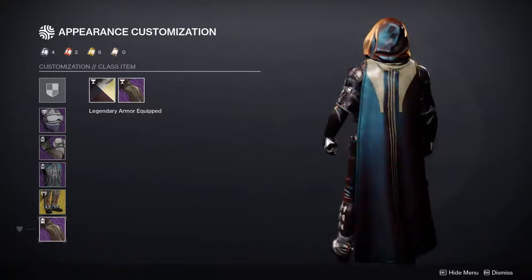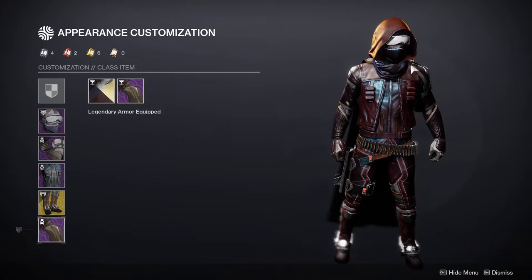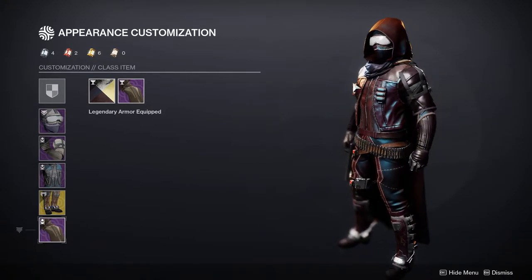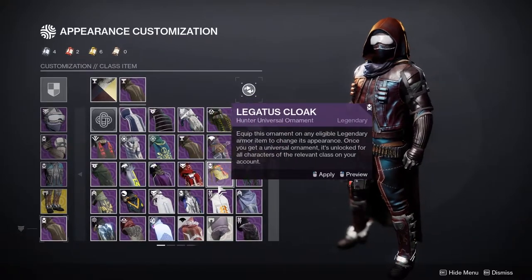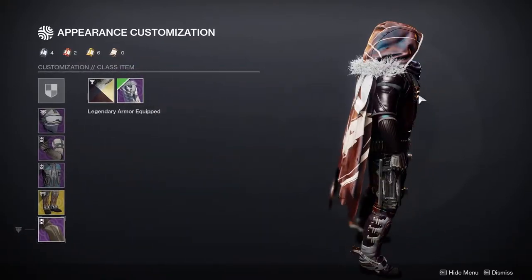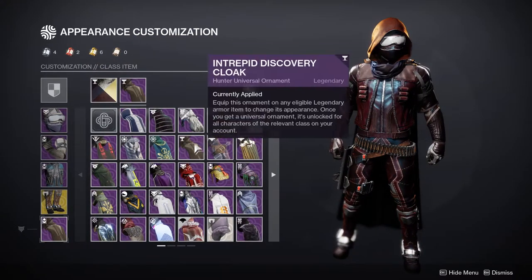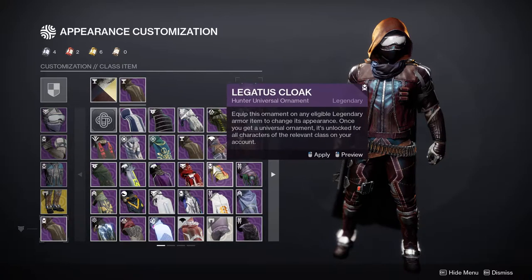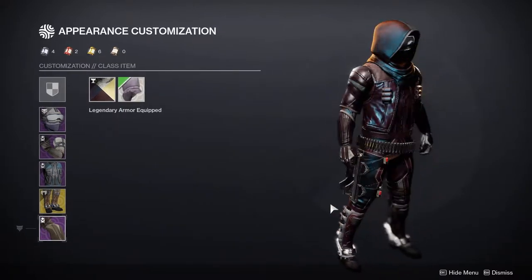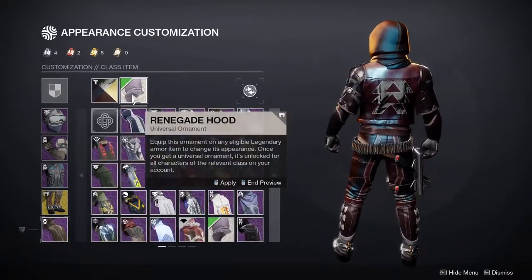Last but not least, for the cloak I ended up wearing this one because I feel like it was the best out of all of them. I didn't want a cloak that didn't have a good underpart, because I didn't want it to look like it's kind of floating. This one was the best I could find. I was tempted to use another one, and I still do like it, but for a cowboy I think having this cloak is just a little bit better.